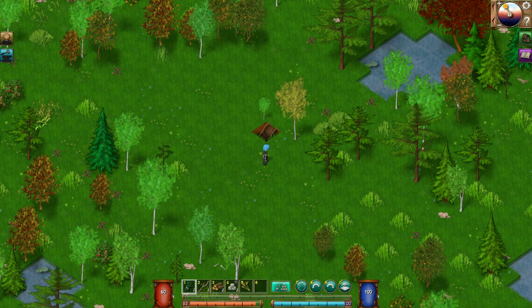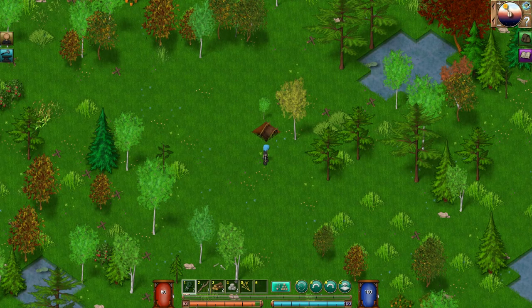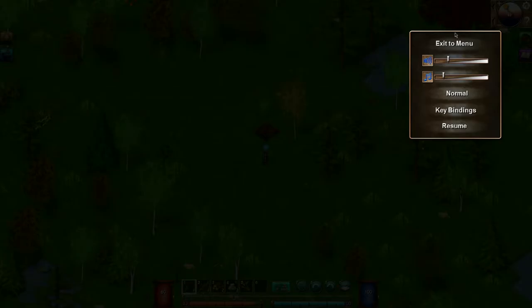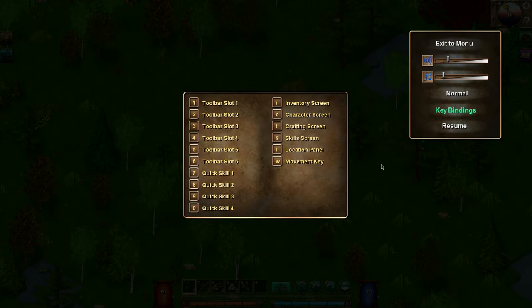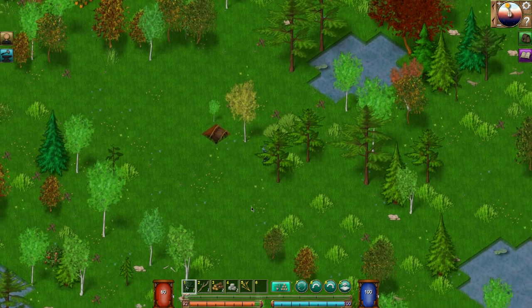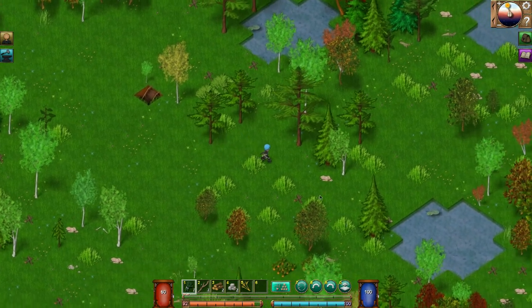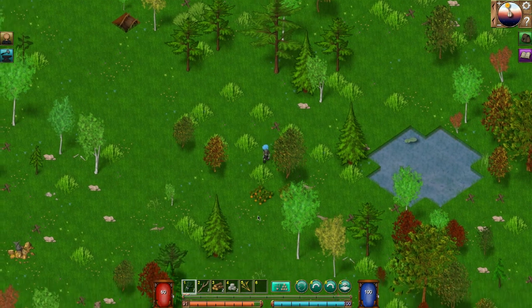I have no idea — I know there are areas to explore, there are biomes. Let's hit map — there's no map. Midday. We can't pause the game — that's pretty cool. Let's check the menu screens. Key bindings — this is how we can see what stuff does. There's a skills screen, location panel. Movement key W — T is the crafting screen. W moves forward in whatever direction you point.